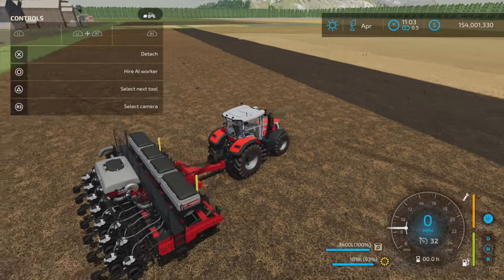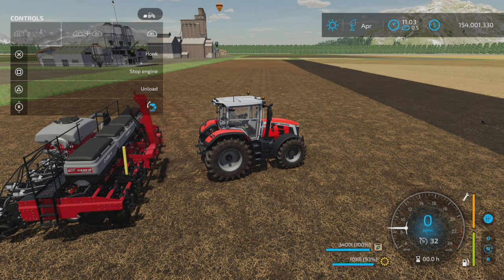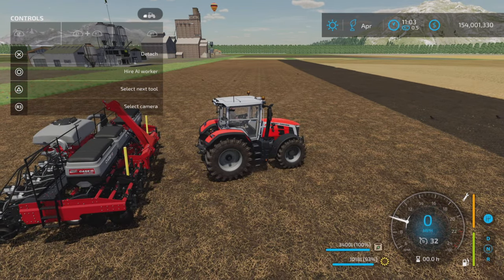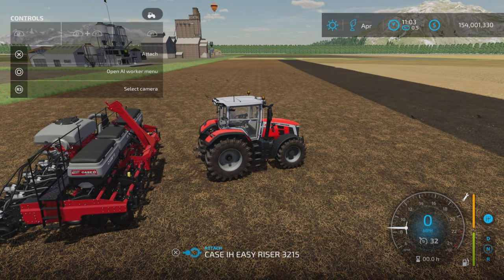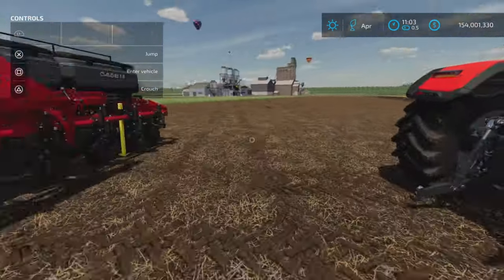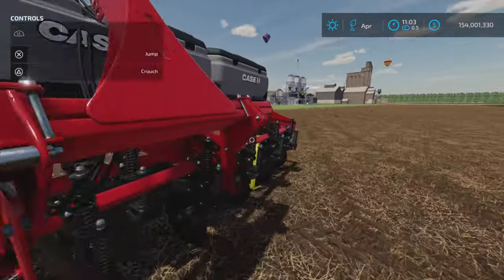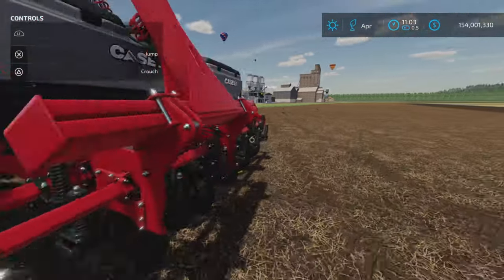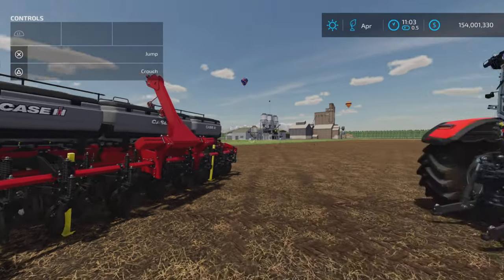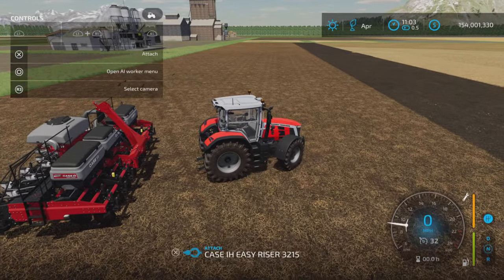There's one other interesting option: R1 and right stick up and down lets you flip the hitch up. I'm going to unhook it — it seems there are no collision issues, so for storage you can flip that up, and you just need to back up and you'll still get the attach icon.